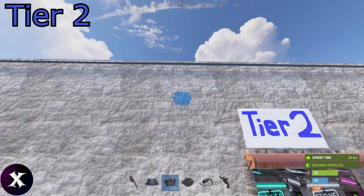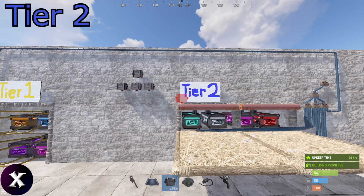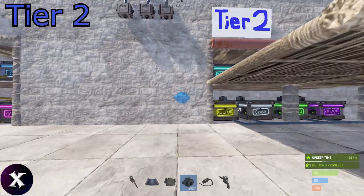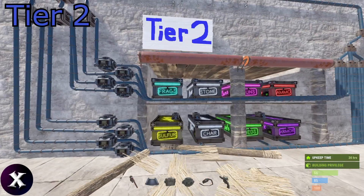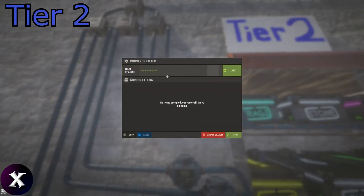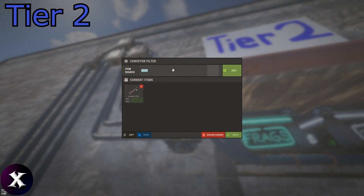Next we want to set up our splitters — put those over here. Make sure we have enough for all eight of these boxes. Nine outputs gives us eight boxes plus one for whatever else we want to do with this, so that's perfect. Make sure we put our conveyors, one for each box, and connect them all up. Now we have to set our filters. For this one we just need metal frags and high qual. Next one's stone. Next one is guns — this is where you choose which guns you want in here. These will just be my high tier guns like my AK, LR, Bolte, L96, M249. It doesn't really matter what guns you add there, just whatever you want works.